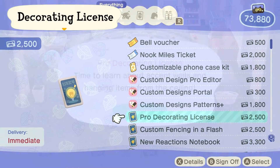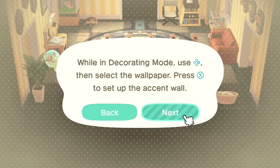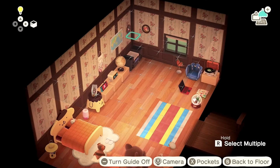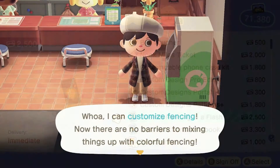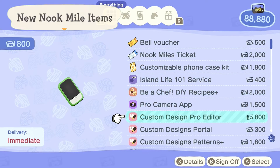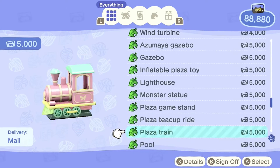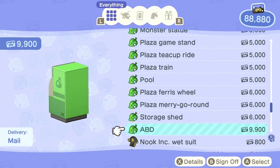Now we can also decorate our ceiling with the Pro Decorating License. We can even create an accent wall. We can also customize fencing. Along with the new features, there also seems to be new items such as the Plaza Train, Plaza Ferris Wheel, Plaza Merry Go Round, and wow — we can even buy an ABD machine.